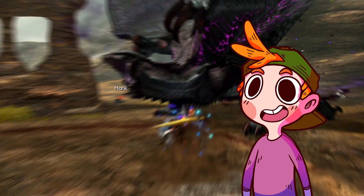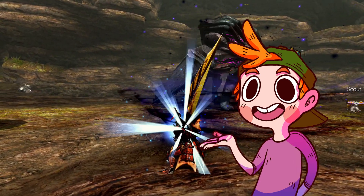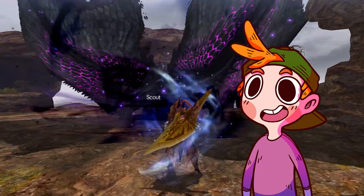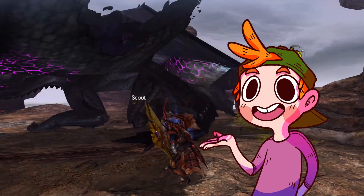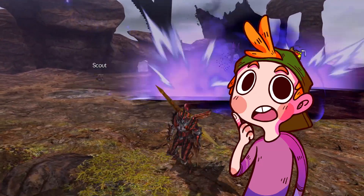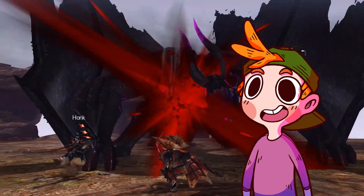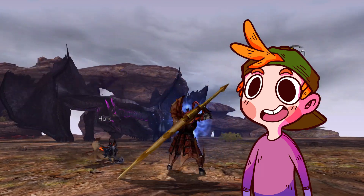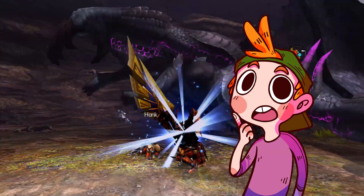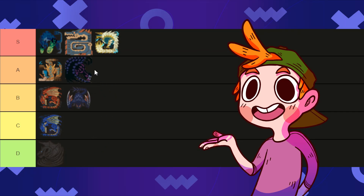Heading now into the 4th generation, which has a whopping 8 separate flagship monsters, we have the face of Monster Hunter 4 — Gore Magala. Possibly the only monster edgier than Nargacuga on this list, Gore Magala goes about it a little differently. It's kind of off-putting, kind of creepy, but in a good way. It's certainly unique in terms of design and animations, moving around with this jerky quality that never lets you fully relax. The Frenzy Virus is just a cool new factor of the 4th gen games. I'm surprised we haven't seen it yet in Gen 5, but I guess they'd have to add in the Frenzy element. Gora is an easy A on my list.